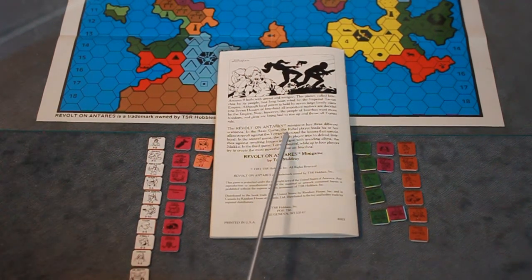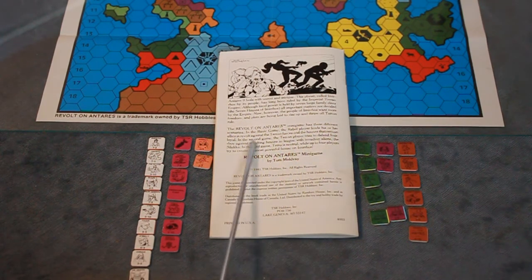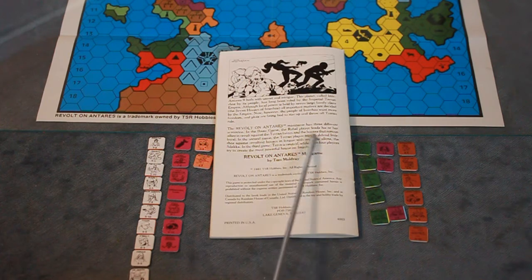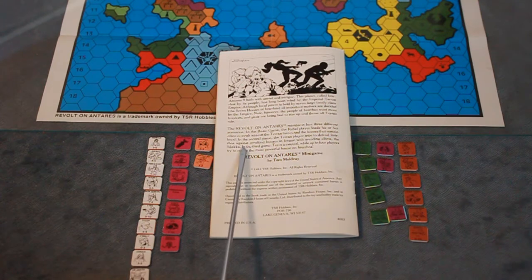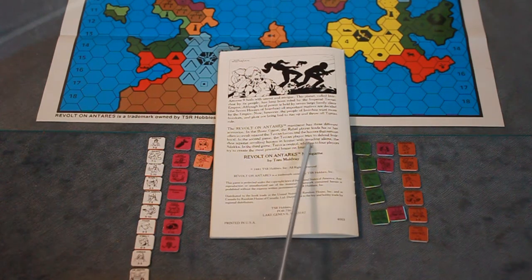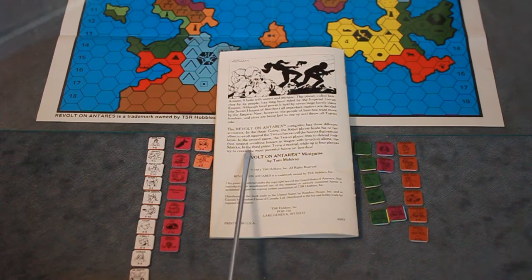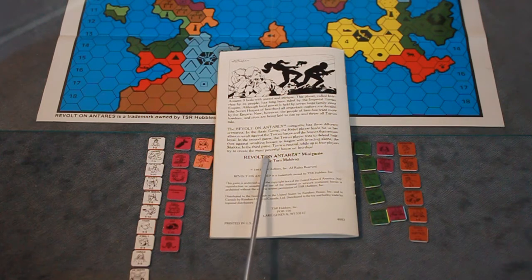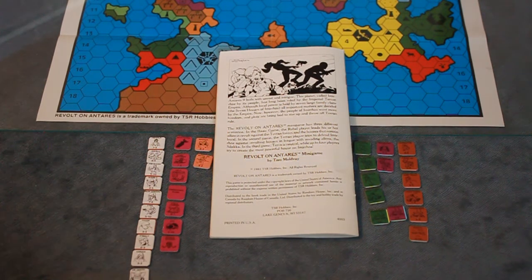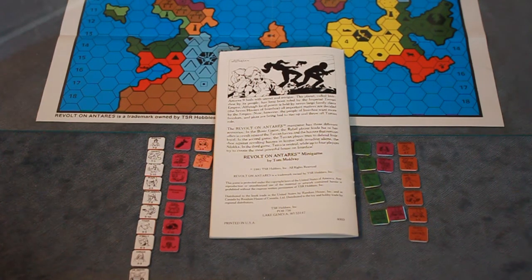Throughout the Terrius mini-game there are three different scenarios. In the basic game, the rebel player leads his or her aliens to revolt against the Terran forces and the houses that remain loyal. In the second game, the Terran player tries to defend Irmos against revolting houses in league with invading aliens - the Serlaka. In the third game, Terran is neutral while up to four players try to create the most powerful house on Irmos. It's a mini-game by Tom Mulvey from 1981 in TSR.